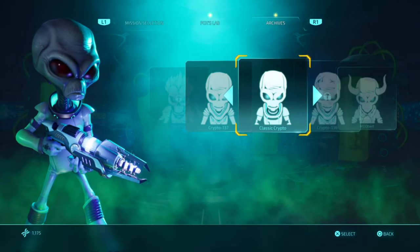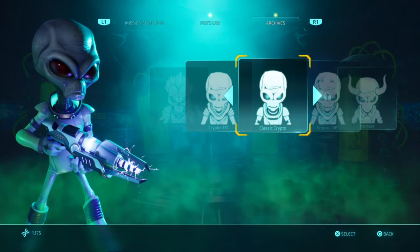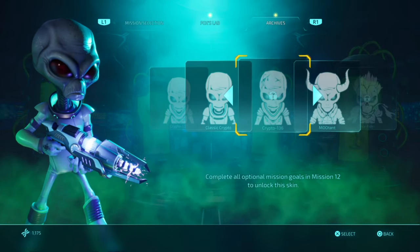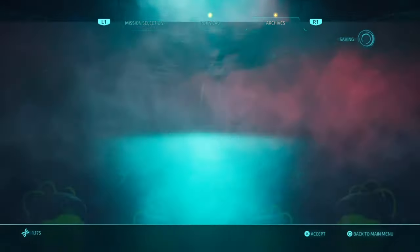What is up guys, Matt from Skullbusters, and today we're on Destroy All Humans. This is how to unlock Crypto 136 — you've got to do the optional missions, specifically the optional challenges on mission 12.